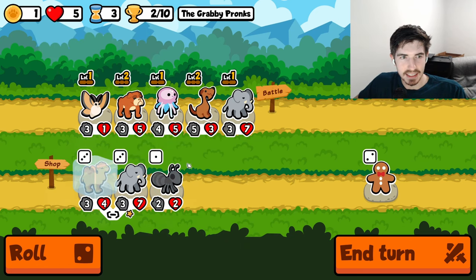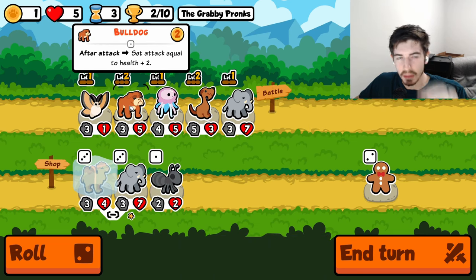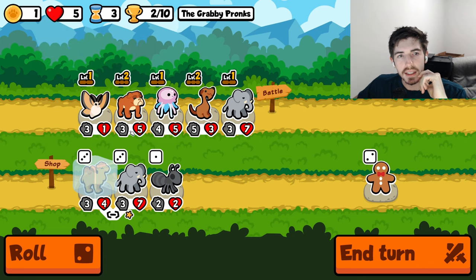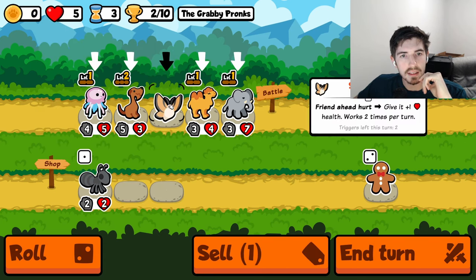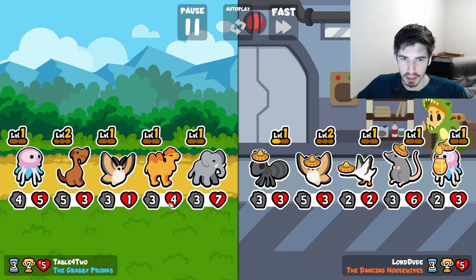We definitely don't need the ant. I'm thinking the silk moth can probably go, though maybe it's the bulldog. I think the silk moth behind the camel makes a lot of sense — it's just when they're hurt, not when they attack. The elephant is going to trigger the silk moth on our camel.